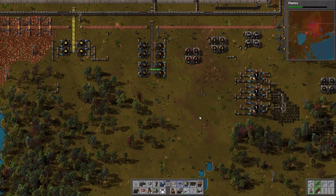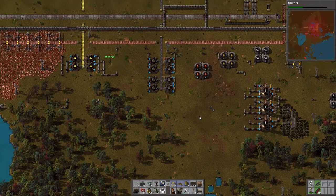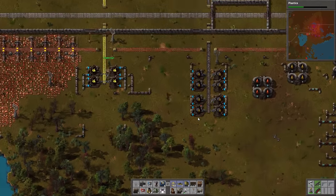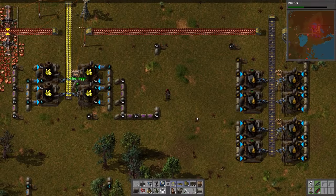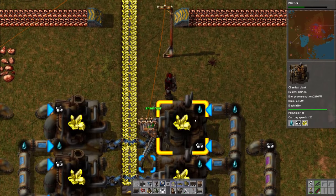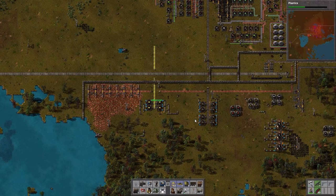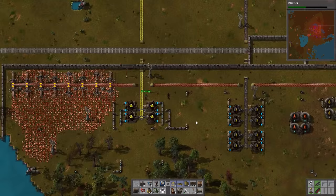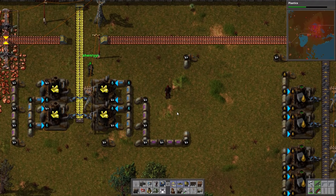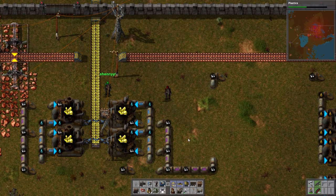Today we also want to explain what's up with sulfur and sulfuric acid. This is sulfur — it's just this wonderful color, and it's changed. In the last video you saw we made sulfur as a yellow powder; now it's yellow crystals. They've updated the graphics, but it's the same thing. Sulfur is never really used in anything directly, but what you do use it for is sulfuric acid.